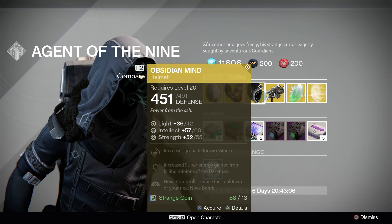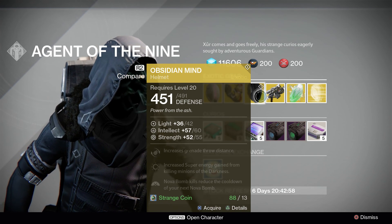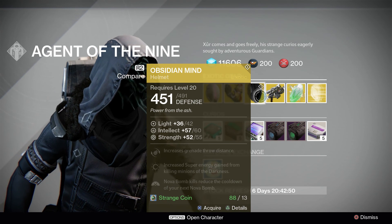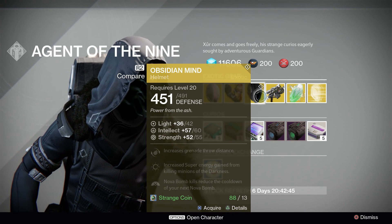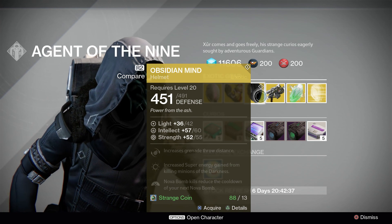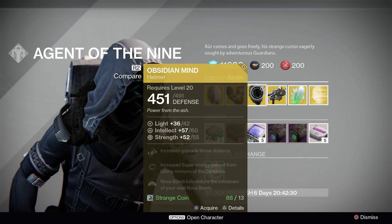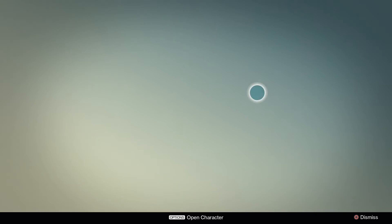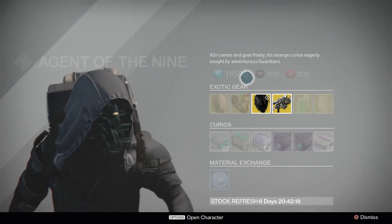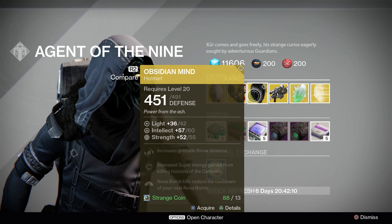The next piece of gear is the Obsidian Mind for the Warlock class. It has a base defense of 451, defense of 491, base light of 36, light of 42, base intellect of 57 to 60, and base strength of 52 to 55. Perks include increased grenade throw distance, super energy gained from killing minions of the darkness, and Nova Bomb kills reduce the cooldown of your next Nova Bomb. If you don't have this and you do have a Warlock, I suggest you get it — however, the stat roll on this is pretty low. My roll has 75 intellect and 70 strength, so this week's roll is actually pretty low.